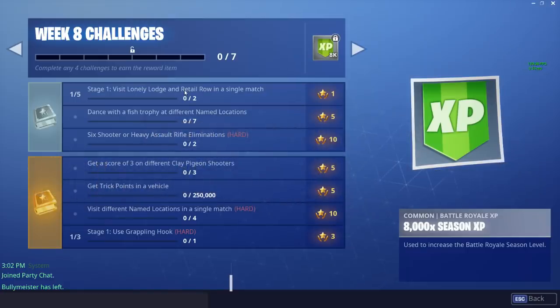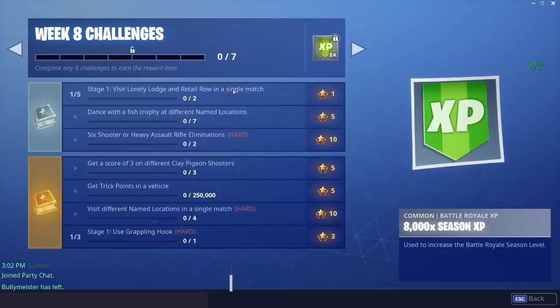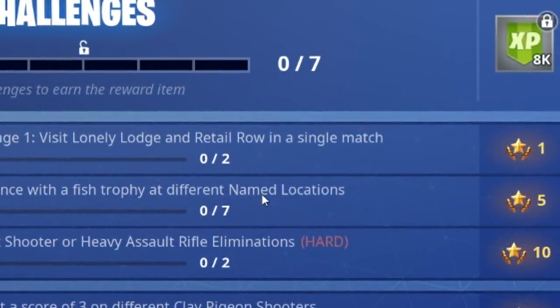The first challenge is to visit Lonely Lodge and Retail Row in a single match. That one is pretty easy — the visit challenges where you just have to drop to two different locations in one match. You can probably chain them together and do a bunch in one game. Next one is dance with the fish trophy at different named locations.